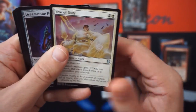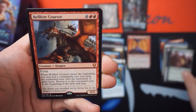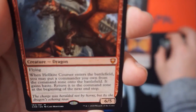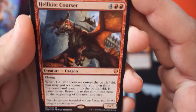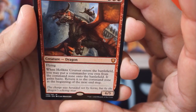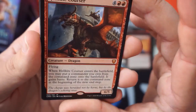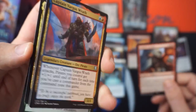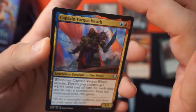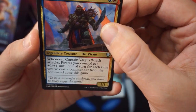Armorcraft Judge. We got Hellkite Courser, which is a mythic — a six-five for six with flying. When it enters the battlefield, you may put a commander you own from the command zone onto the battlefield. It gains haste, then returns to the command zone at the beginning of the next end step. It's effectively Through the Breach with legs and wings — you can blink it and do it again. Gross.